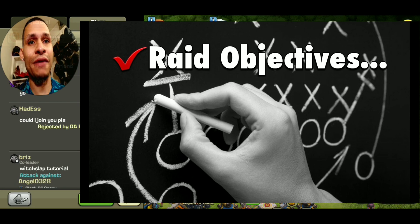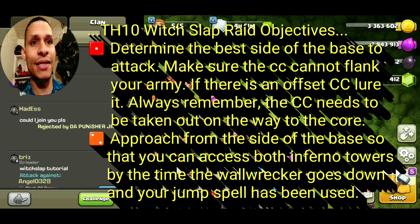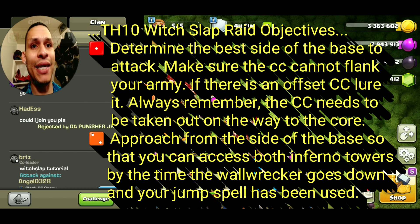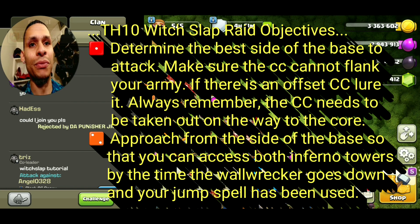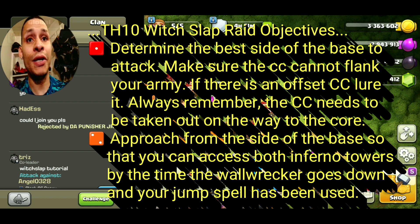Raid objective number one: determine the best side of the base to attack. Make sure the CC cannot flank your army, and if there is an offset CC, lure it — the CC needs to be taken out on the way to the core. Number two: approach from the side of the base so that you can access both inferno towers by the time the wall wrecker goes down and by the time your jump spell has been used.